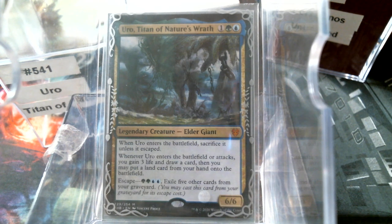You have a choice to put it back in the command zone if you want, but let's keep reading. Whenever Uro enters the battlefield or attacks — so it's a true Titan — you gain three life, draw a card, and make a land drop. That's really good.